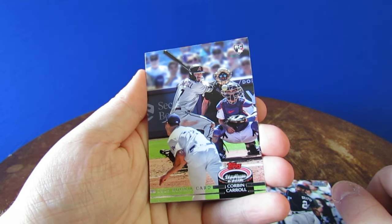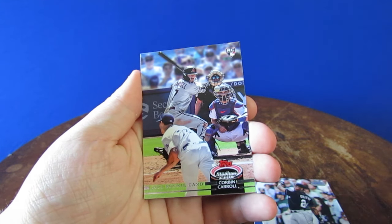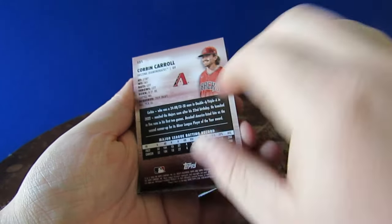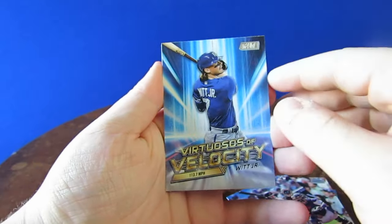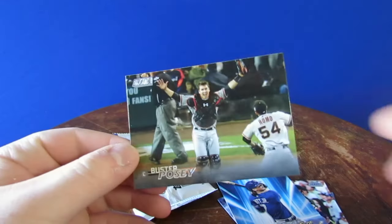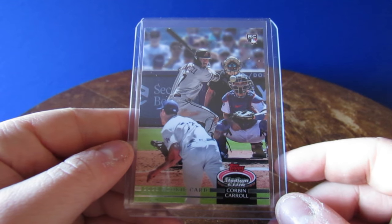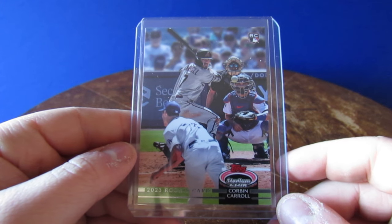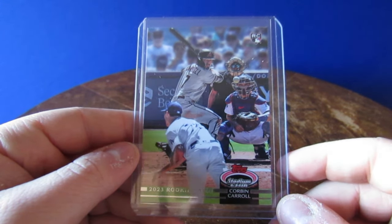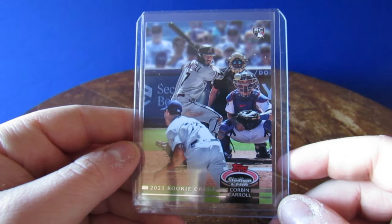A 2023 rookie card of Corbin Carroll, and it's got the flashback type of design. That's very cool. I have to look up what type of insert that is. Bobby Witt Jr. velocity card. Ending off with Buster Posey running in. I believe this Corbin Carroll is a super short print, because I was only able to find two on eBay and they're both listed for nearly $300. This is a crazy pull — I'm going to do more research and update y'all if I can find anything.